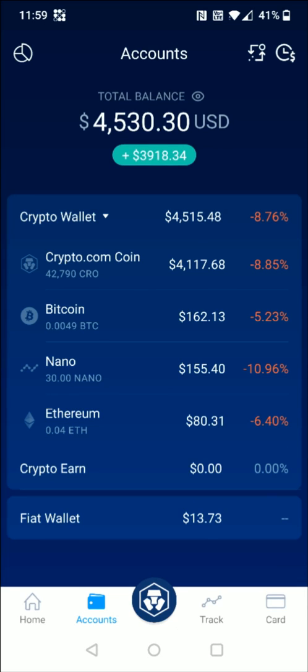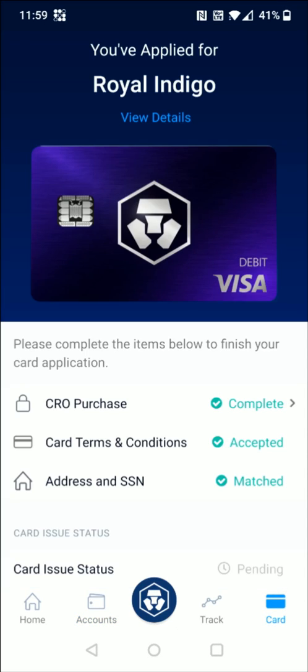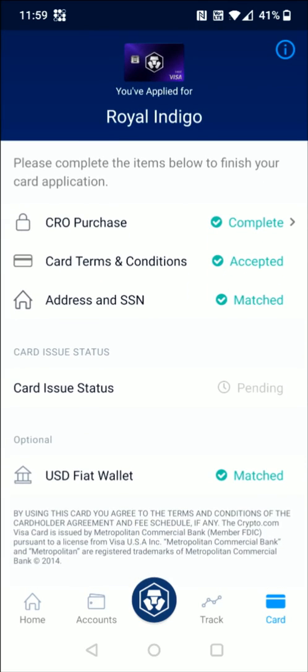Going back to the homepage, if we go to the bottom right hand corner and click on where it says card, it's going to show us which card we applied for and we can check on the status of whether it's been issued or not. It's going to take a little bit of time for them to make the card and send it out. This can be as quick as within a couple of weeks or it can take longer, depending on your location and how backed up they are with cards.